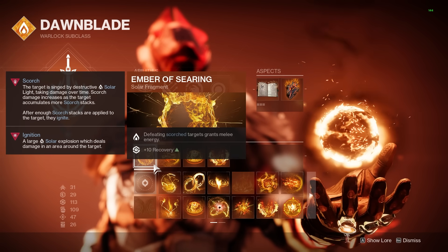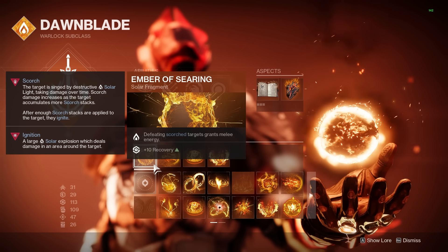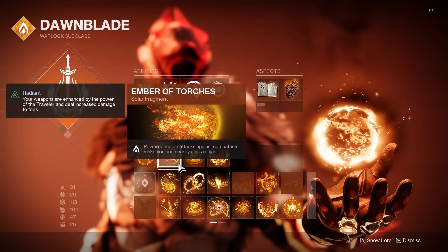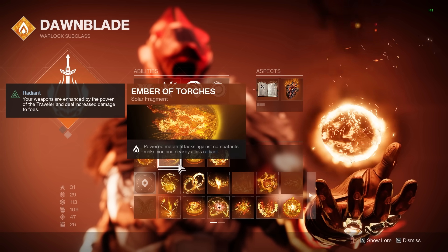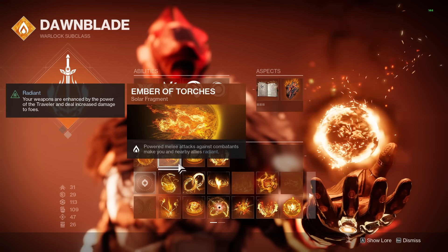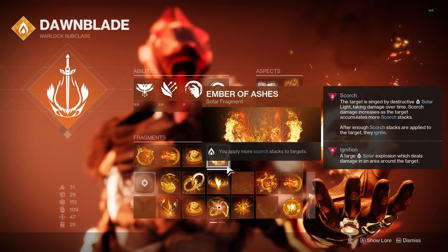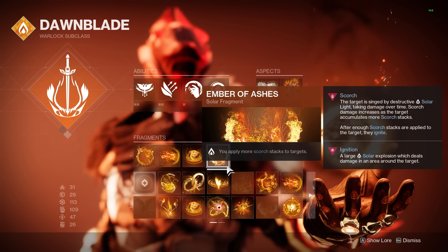For our fragments we are going to be running four in total. First up is Ember of Searing, which gives us more melee energy every time we kill a scorched enemy. We are also using Ember of Torches — with this, every time we use our melee ability and hit something, not kill but just hit, we will make ourselves and our teammates radiant. Third up is Ember of Blistering which gives grenade energy when killing enemies with solar ignitions. And then lastly we have Ember of Ashes which will increase the amount of scorch stacks that we are able to apply to each enemy.